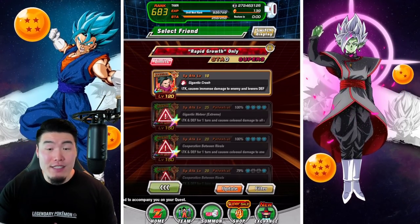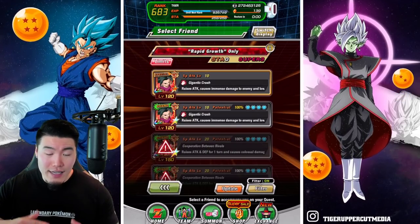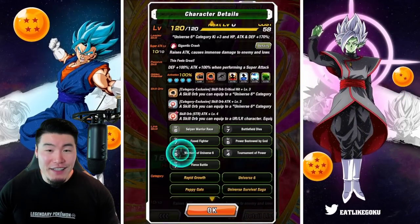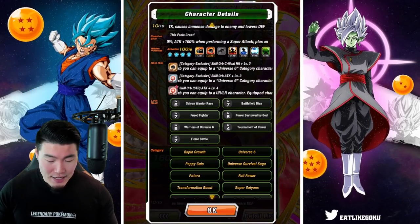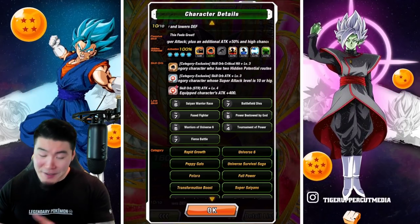It looks like we have no good Kefalas, but let me just quickly filter by Super SDR. We have one Rainbow Kefla. Let me quickly check how good this one is. That's not bad — good skill orbs, good links. I'll take it.